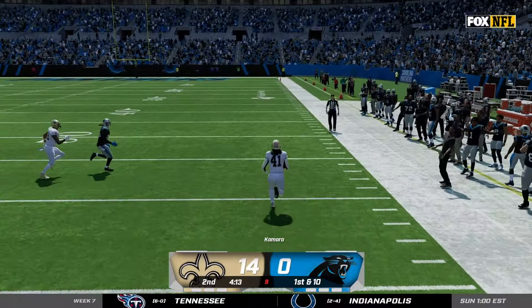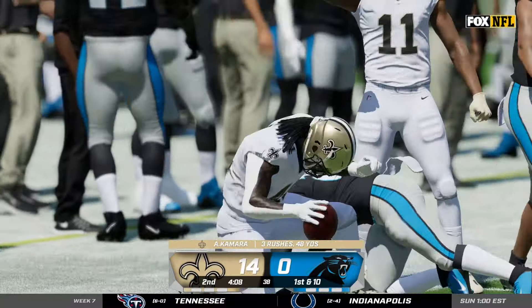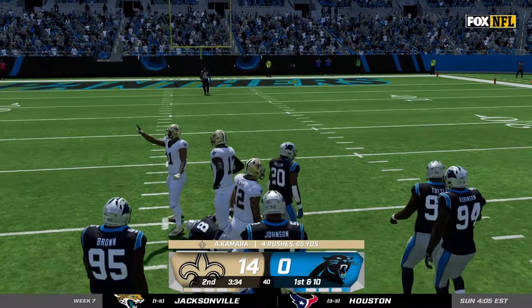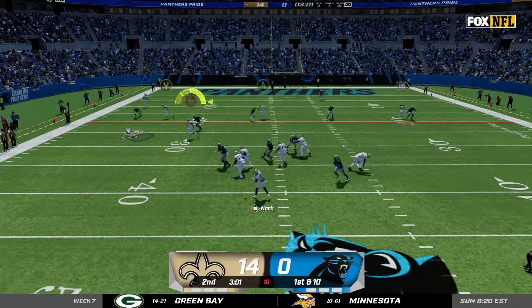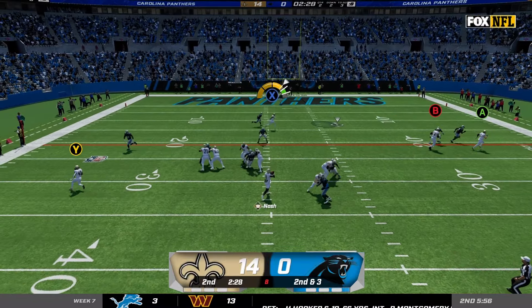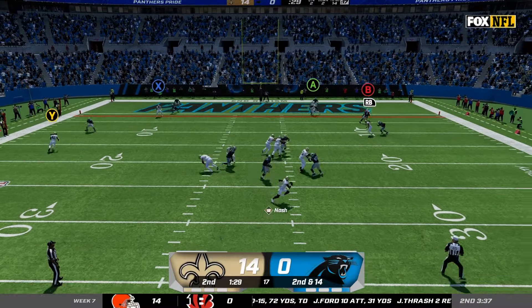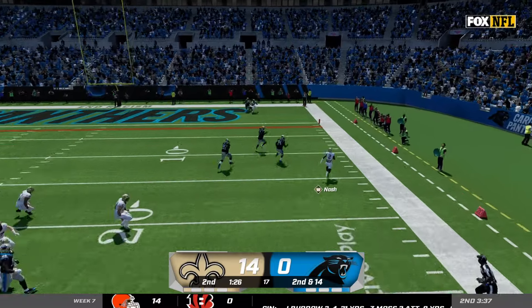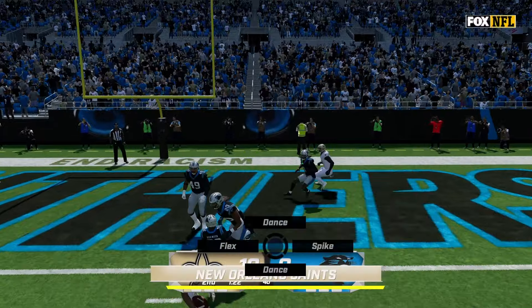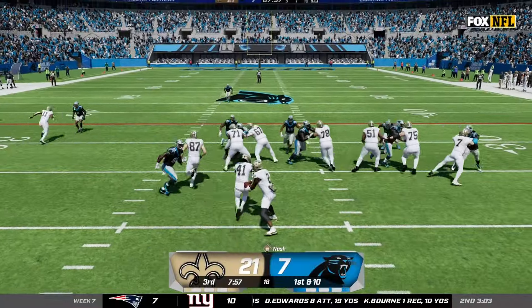Alvin Kamara gets the buck sweep, gets to the edge and makes a man miss for about 25 yards — 48 yards with only three rushes. We give it to him again for another 15 on the run. I hit Taysom Hill for a solid gain, then on second and three I hit Chris Olave to get inside the red zone. After I get sacked on second and 14, I scramble to the edge to make it third and two, then hit Cedric Wilson in the end zone to give us a 21-point lead on the Panthers. Our defense finally gives up seven so we're only up 14 to start the second half, but this is a great position to be in especially since we lost to them last time.